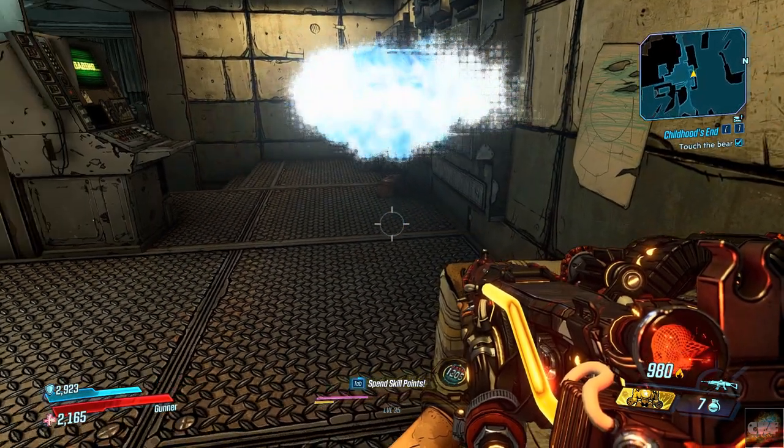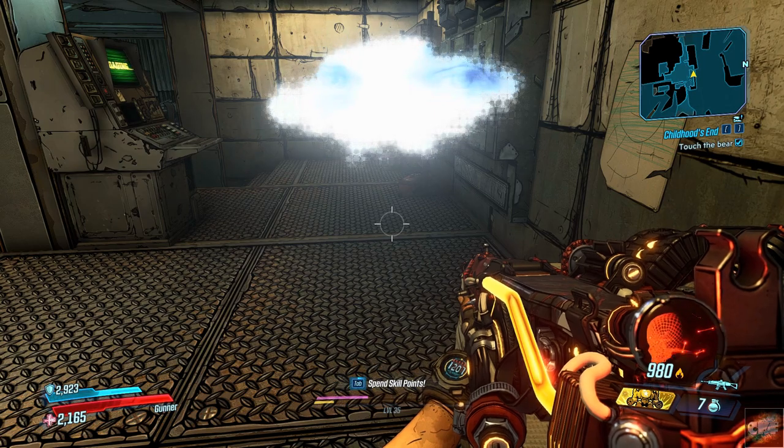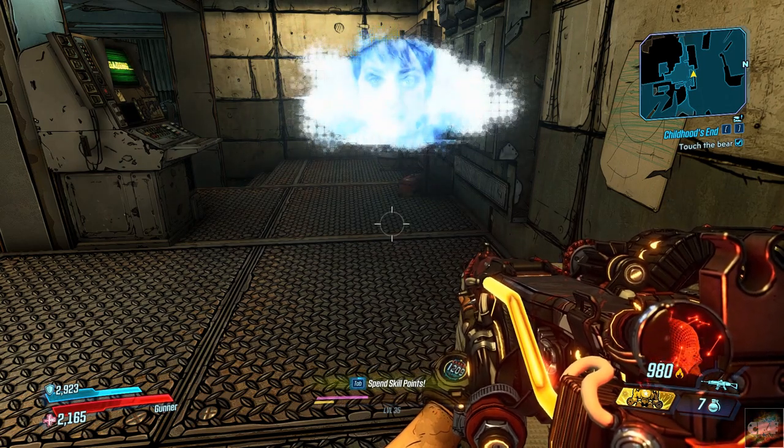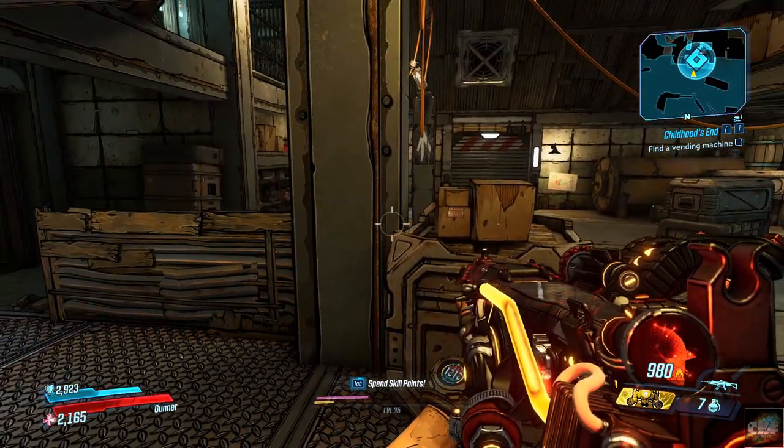Tannis: 'I was correct! That was a memory from when Angel's powers first manifested. There are other items she might have interacted with — look for an old vending machine.'